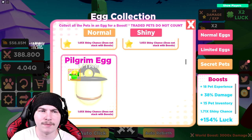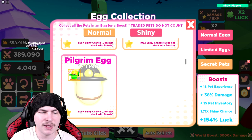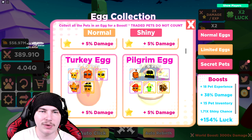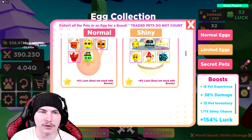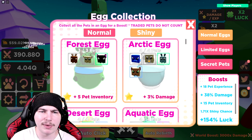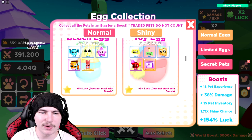We're almost at two times shiny chance now. If this is 0.5 for a secret one and for the limited one we get damage and luck — and for the shiny one it's also damage and luck — so it's not going to be a huge difference anytime soon.